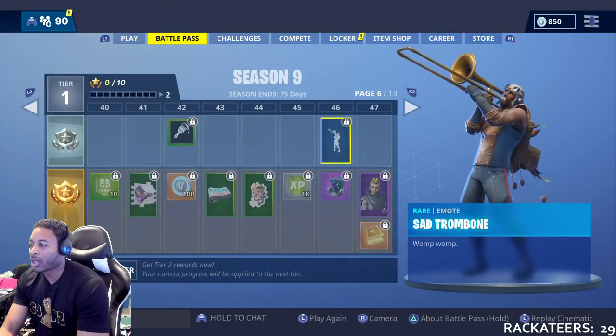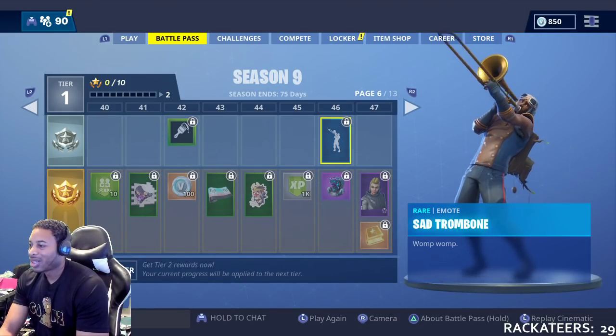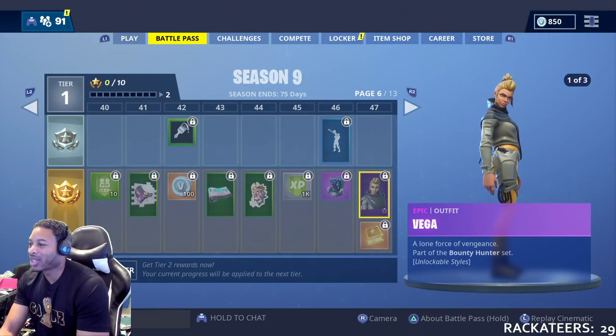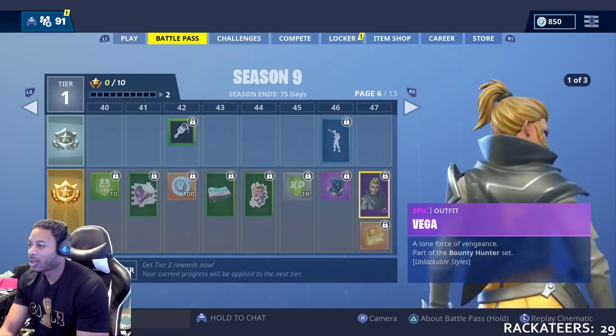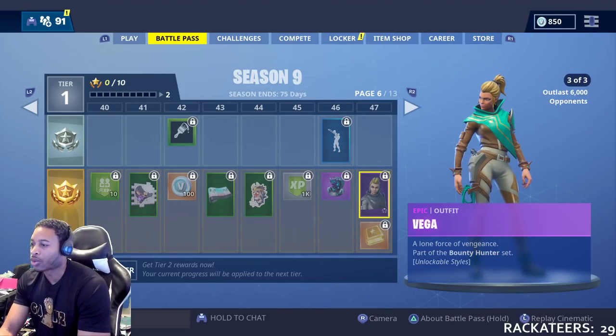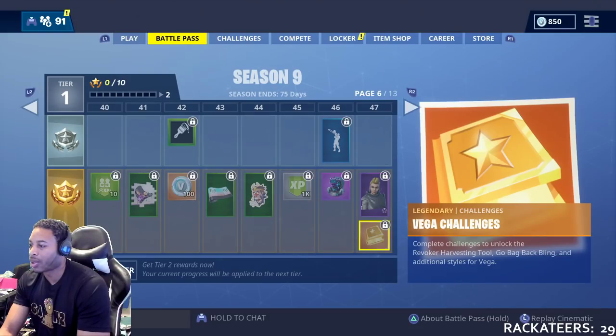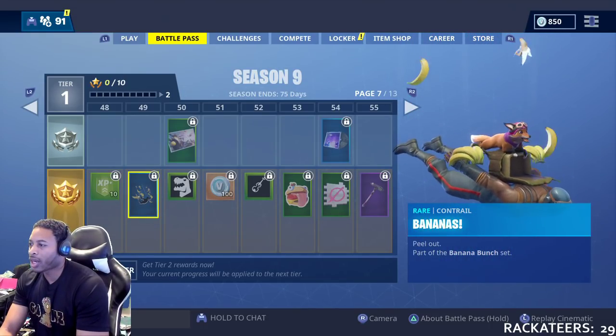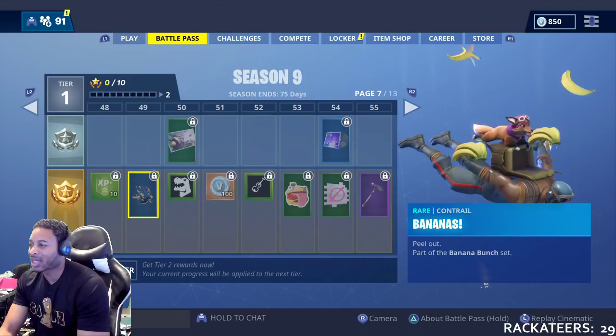Kayo in purple at 46. The Sad Trombone emote at 47. At 47, we're going to get Vega — and she's not the one that climbs on the fence from Street Fighter 2 Tournament Edition. You can play with her and then get the Harvesting Tool, Go Bag Back Bling, and other styles from Vega. That's going to be cool. Also, more XP. At 49, we're halfway through — the Bananas Contrails. That's actually cool.